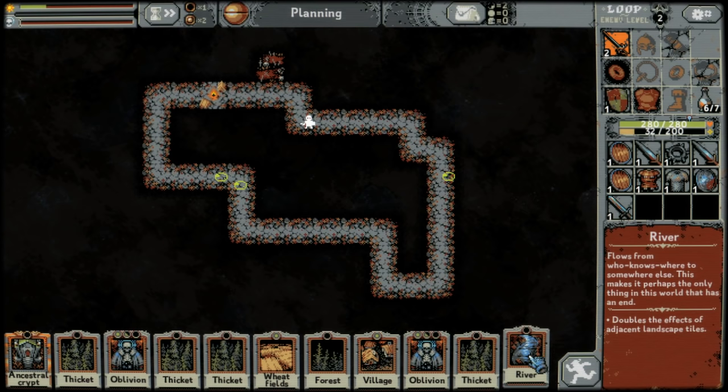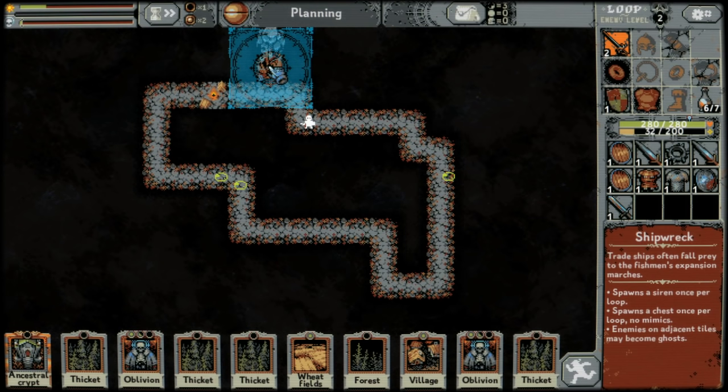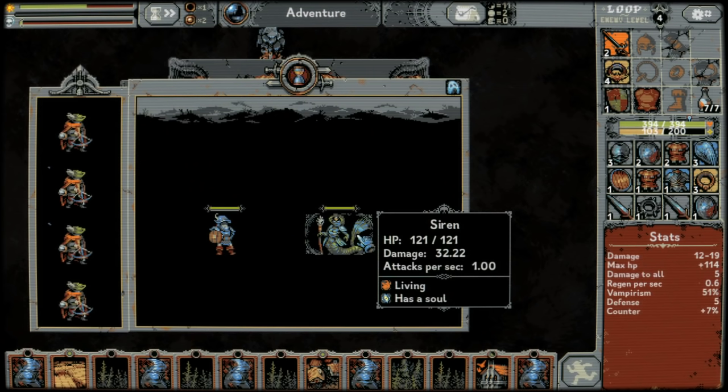If you place a river next to a battlefield, it'll transform it into a shipwreck. Shipwrecks spawn a siren once per loop on top of spawning the chests like normal. This is what sirens look like. Also, they have souls.